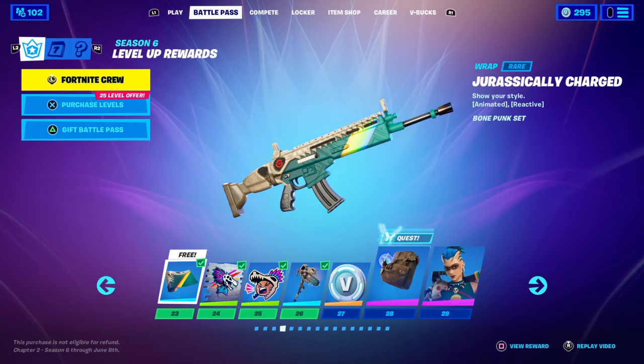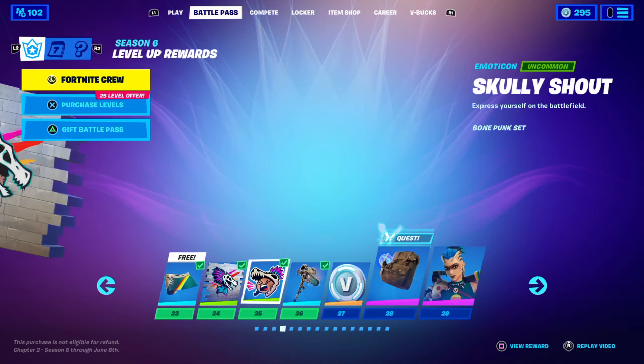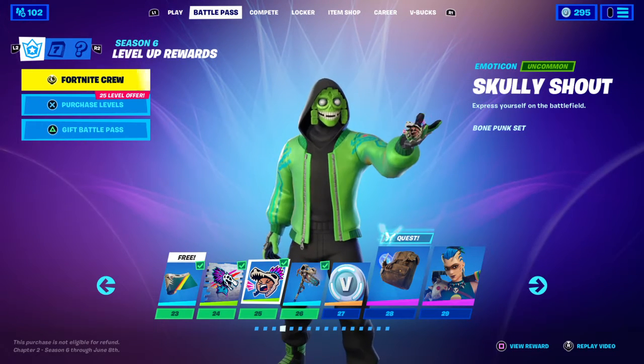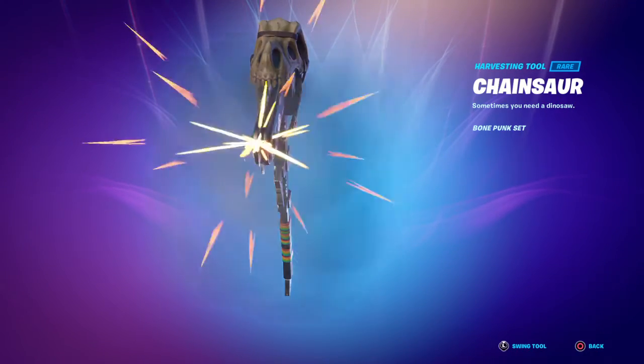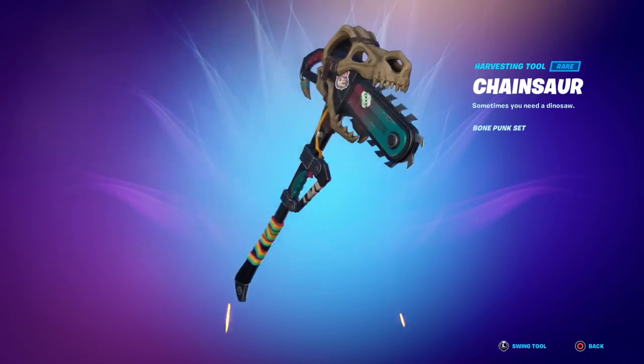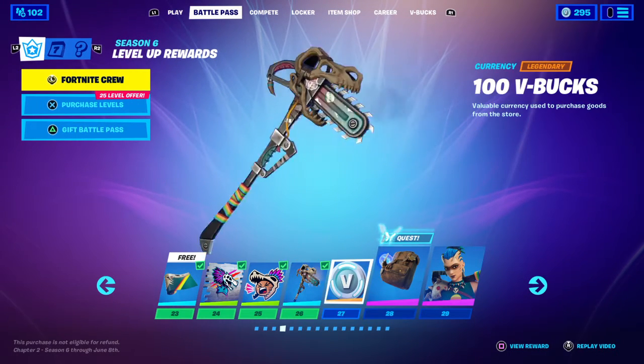Drastically Charged — it has a bit of a dinosaur skull and a rainbow. Not bad. Primal Hunter. Skully Shout. Chainsaw — yeah, it's not too bad. I mean, it's another Chainsaw Pickaxe, but I like the T-Rex Skull.